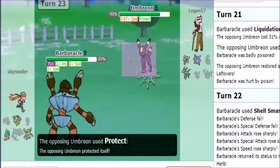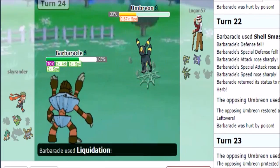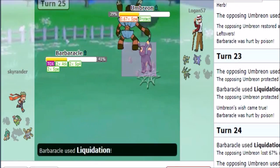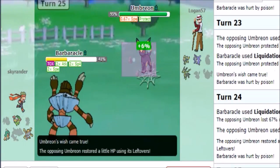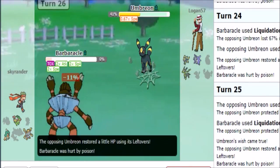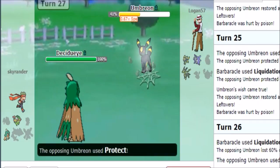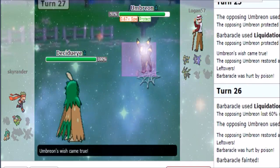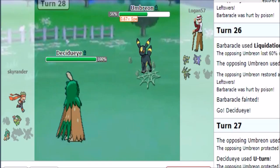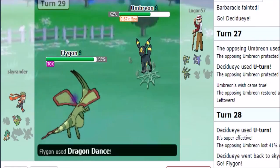He went Protect — fair enough. So what I need to do now is spam Liquidation — he's in range where I should be taking him out. I don't fall yet, I know that. Come on, he keeps going for Wish. Try to go for a U-turn — don't think I'll lose too much for that. I really thought I was getting him in range here, he just kind of stalled me out. Ah, it's the beauty of the game, isn't it? There comes the Toxic.